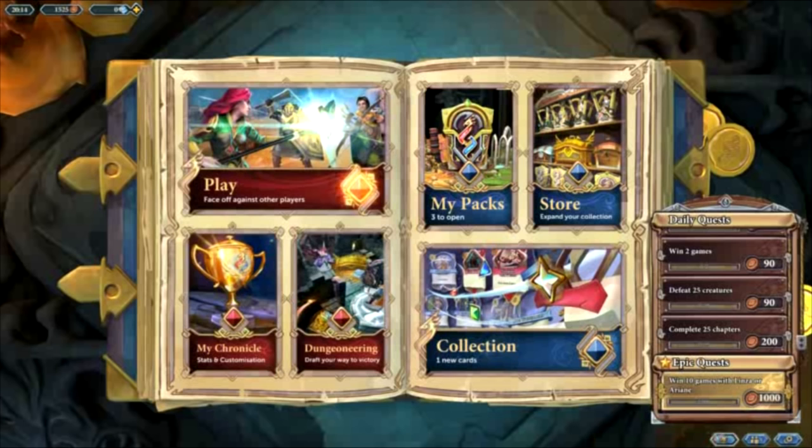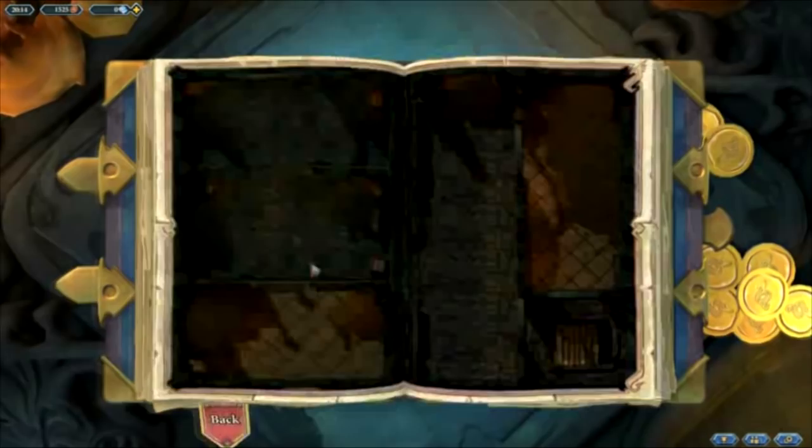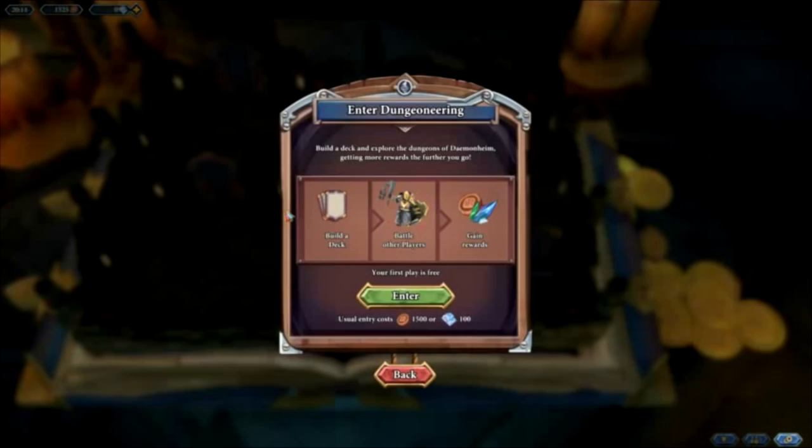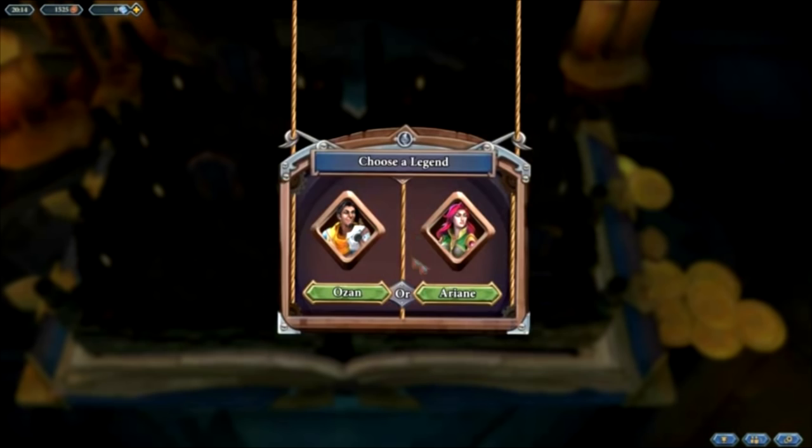Once you've unlocked all the characters, all the legends, and all the basic set, the first thing you need to do as a free-to-player in my opinion is head towards Dungeoneering. As soon as you start a free account, your first entry to the dungeon is absolutely free. Arianne is by far the strongest legend in this format, so we're going to go with that. Dungeoneering is crucial to a free-to-play account — if you can be a good Dungeoneer, you can quite easily build your collection very, very quickly.